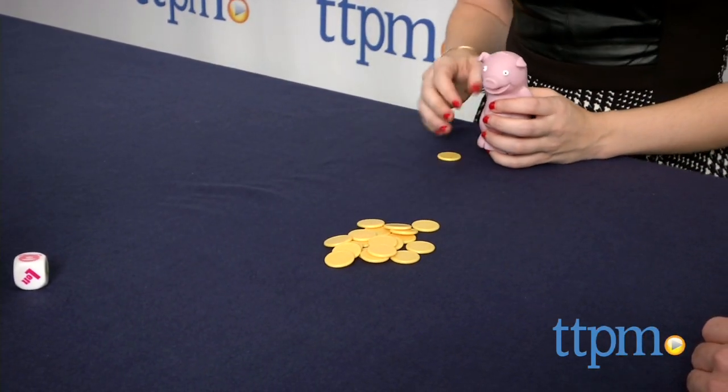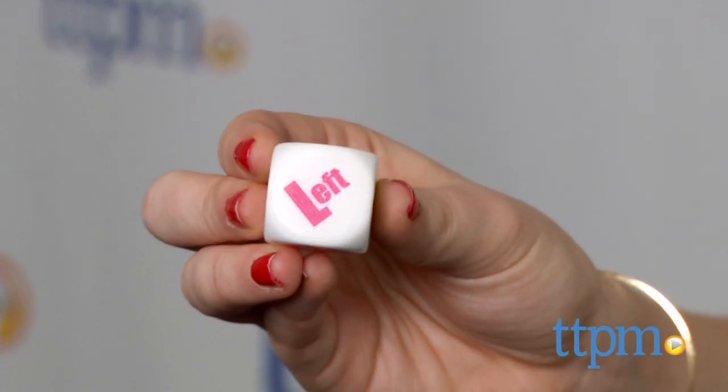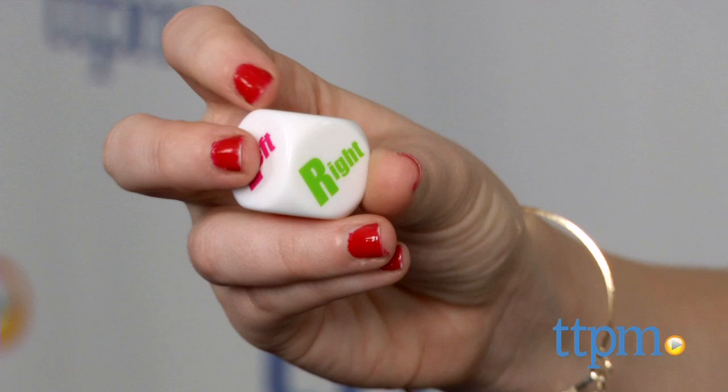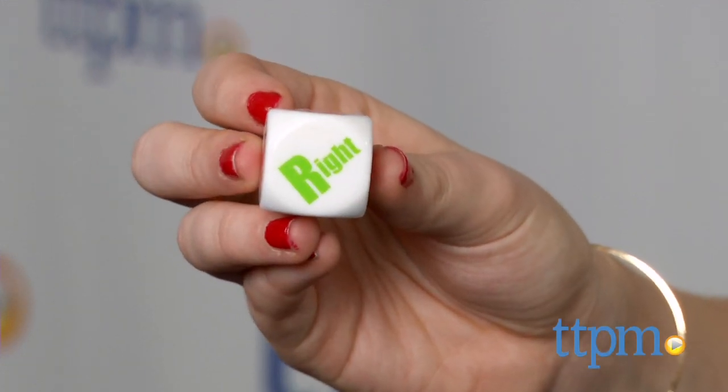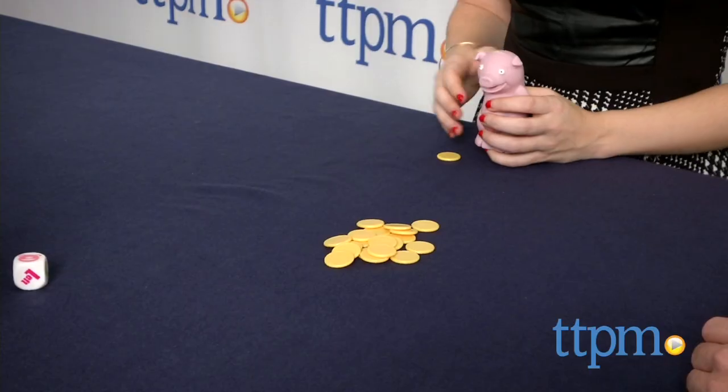There are three symbols featured on the die: right, left, and pig. If you land on pig, you'll need to roll again, and do it fast. If you are left holding the pig when he passes gas, take a token. The first player to three tokens loses the game.